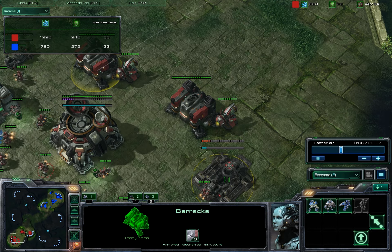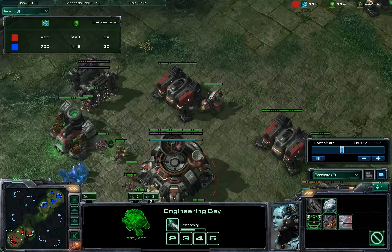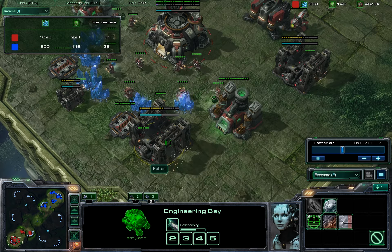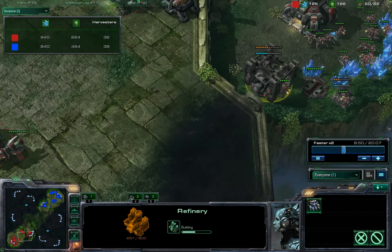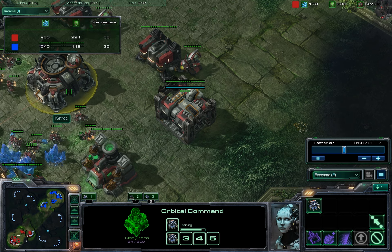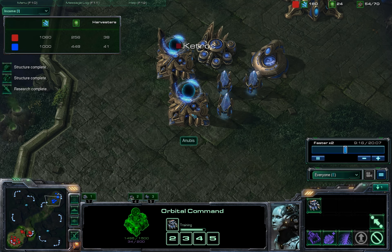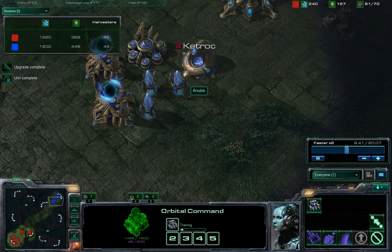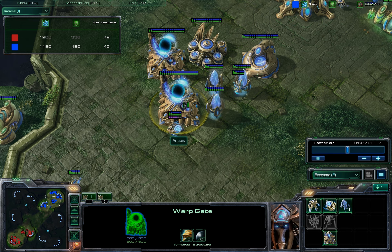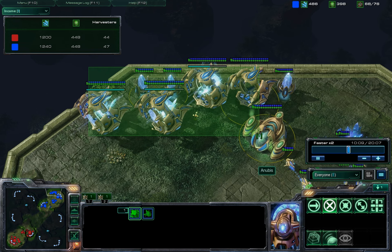I'm doing my standard: pumping out marauders, starting my tech towards medivacs, and a second engineering bay so I can get 1-1 upgrades a little bit earlier. I see a Ghost Academy — ghosts are always useful, but if you're going ghosts early you need to get your gas down fast. I've scanned him and I see a robo with two warp gates, so nothing makes me think a different build than usual. I'd probably assume there's more warp gates somewhere, maybe another robotics bay. But as it turns out, this is almost like bait — he puts all these buildings where I typically scan, and in the background he's going for a late void ray rush.